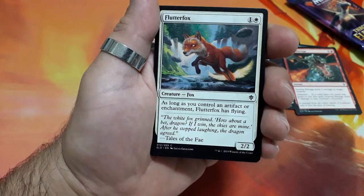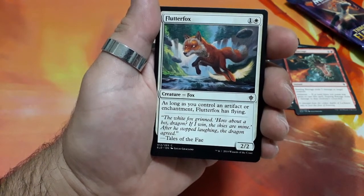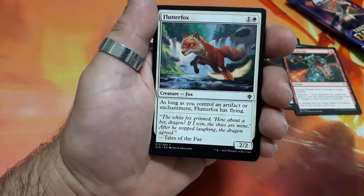Flutter Fox. Two drops. As long as you control an artifact or enchantment, Flutter Fox has flying. And it is a two two.